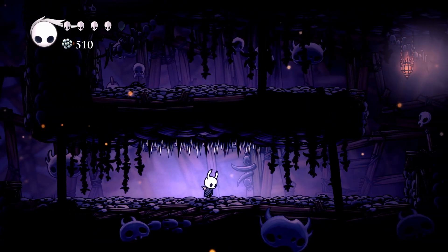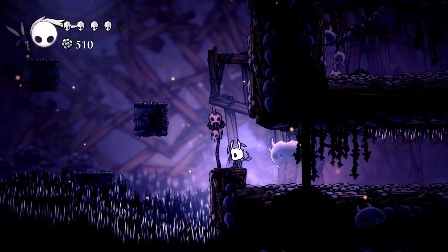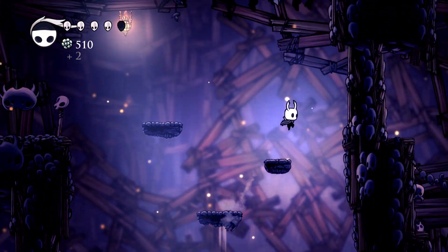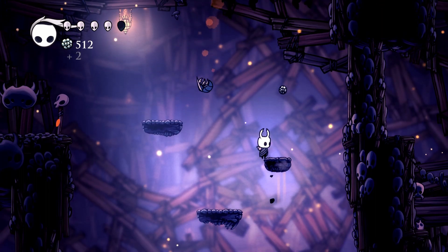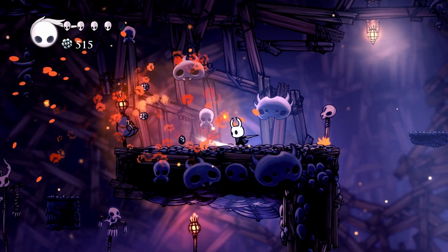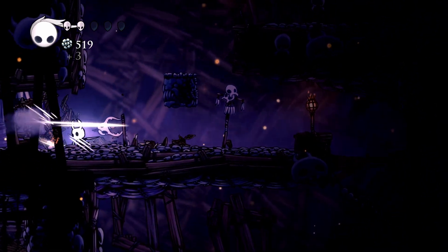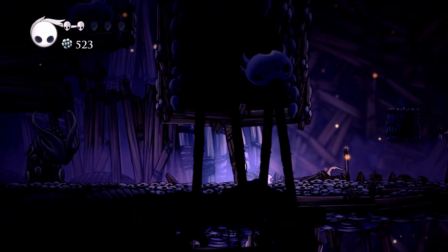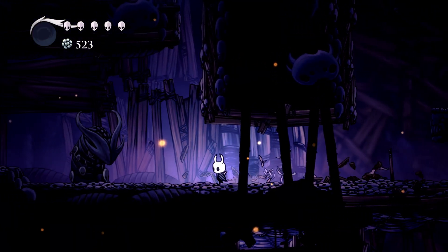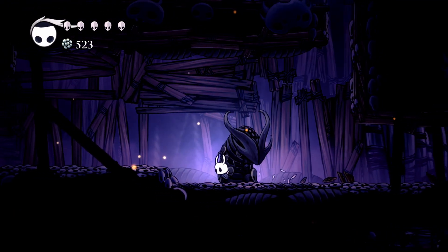We've got spikes on the ceiling. I just realized the entire floor is made out of masks and I don't like that. I like this magic and the risk-reward of it — that's pretty cool. Now I've got to use soul to heal, which means no magic fun for me. This is soul — that is what I was getting from this statue.